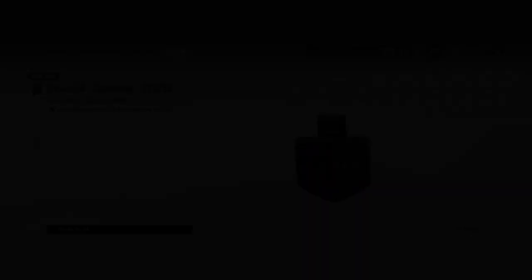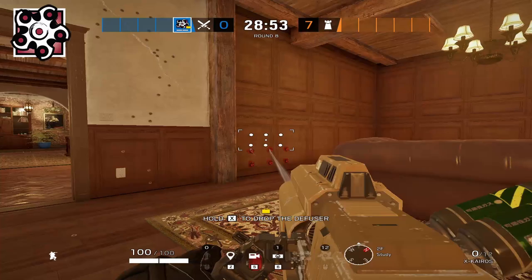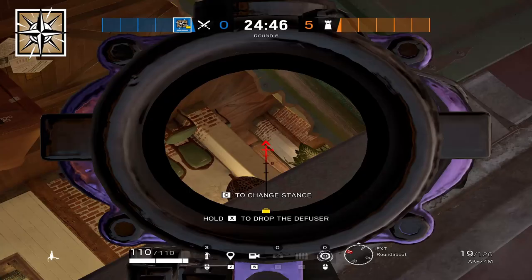Nomad uses an extra airjab on the study door. With the top main shield cleared, Buck and Zofia walk up the main stairs, take bookshelf control, and at that point you have both study and top main. Use the extra flashbangs and nades to open the bar wall pretty easily. The only concern is 90 hall, which Nomad handles by rotating to the roof and rappelling onto the 90 window.